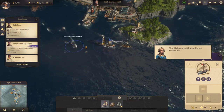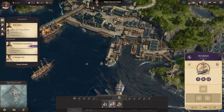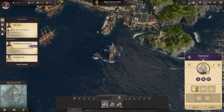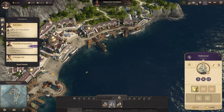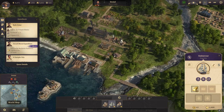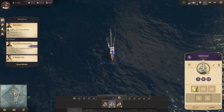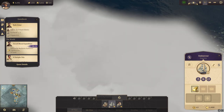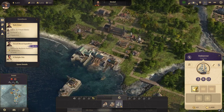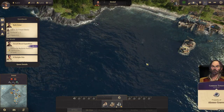I can throw that overboard, yes, and I can pick it up — very nice. So I can sell that gunboat and hopefully get my flagship over here in one place. Maybe I need to babysit it a little bit — send it out of the range of that cannon tower.